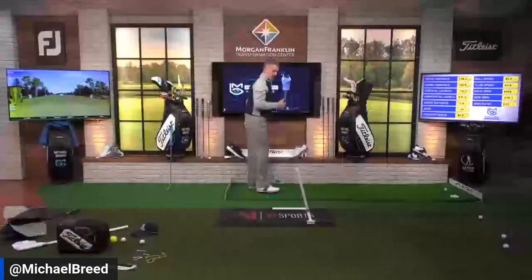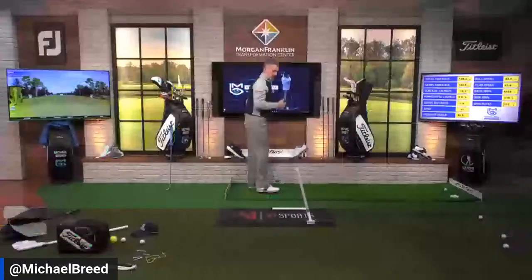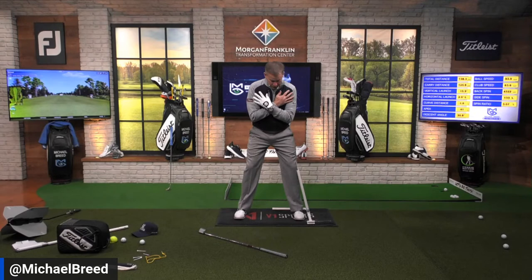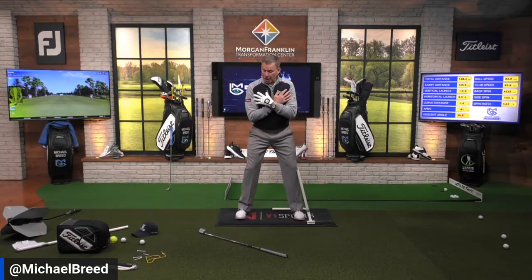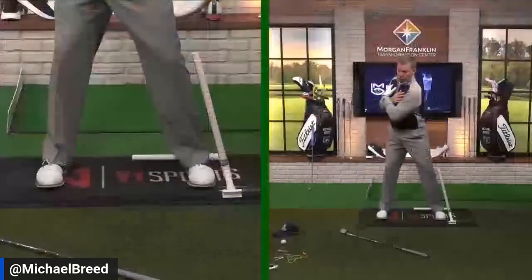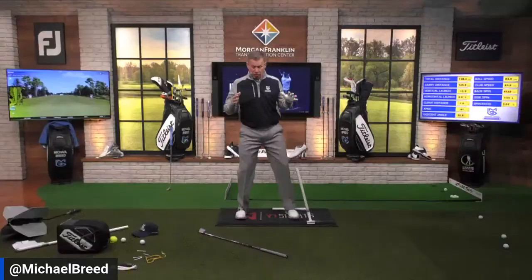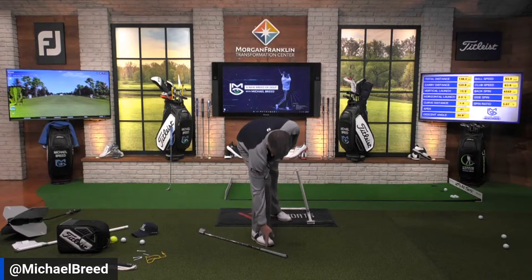Now I want to talk to you about how this works. Once you've done this drill, you can do it in your house — build one of these things, cross your arms across your chest, get it against there, rotate back, and then feel like you're going to put that knee on the pipe. You're not worried about arms and hands yet. Your chest will turn and then you're going to put it on. Turn your chest and then put it on — get used to feeling that good full body rotation. You can see how my head is moving down and forward as I do this.